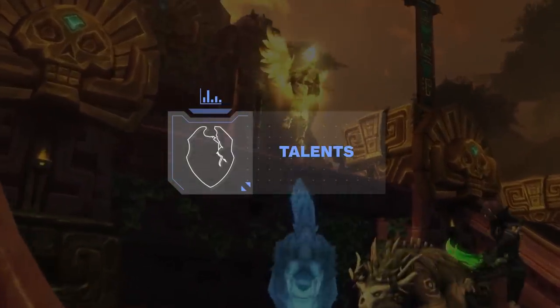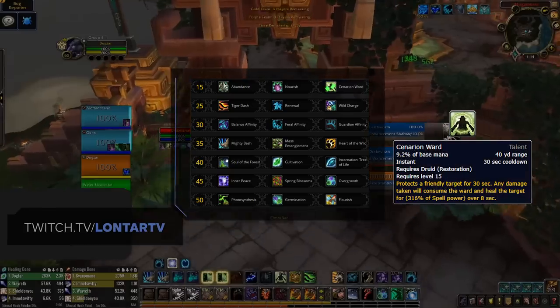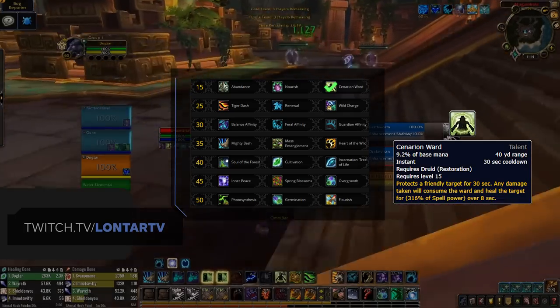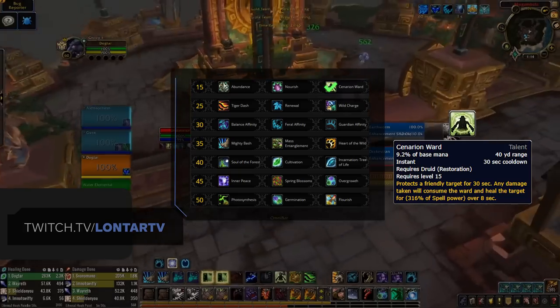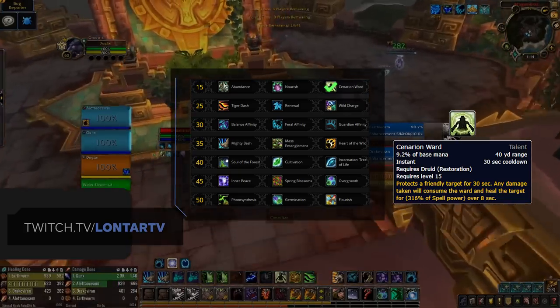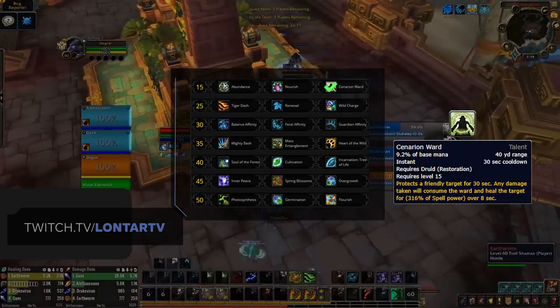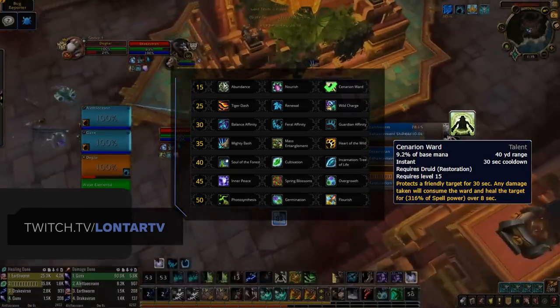With races covered, let's now take a look at the talent trees and which talents you should pick for Arena. For the first talent row, Cenarion Ward is going to be the best choice. Currently it heals for a large amount, counts towards your mastery, and cannot be purged. Cenarion Ward can be a great tool to apply to targets before you get CC'd, giving the target some additional healing. The standard pick of Prosperity, providing you an extra Swiftmend charge and a reduced cooldown, is no longer an option.